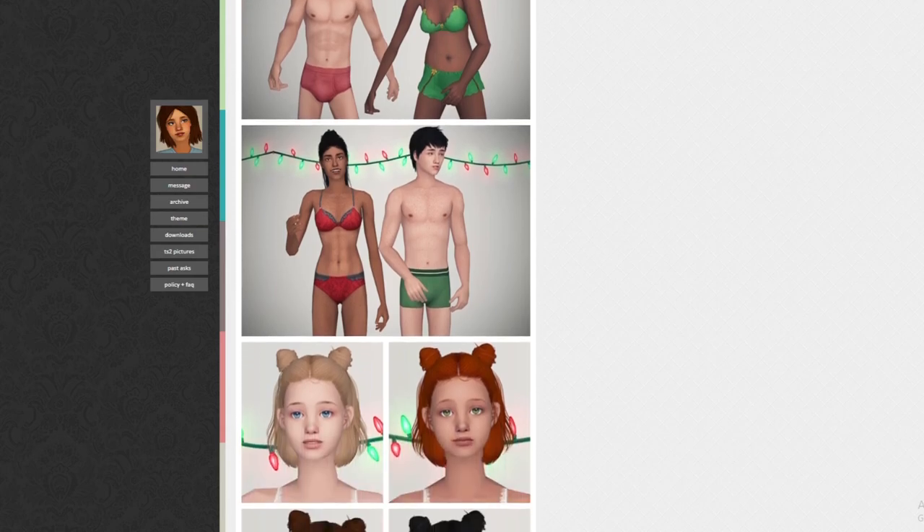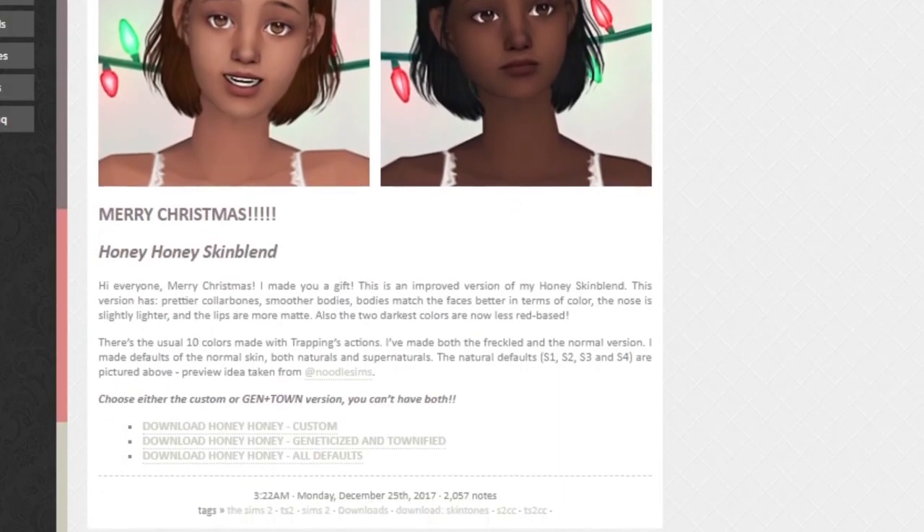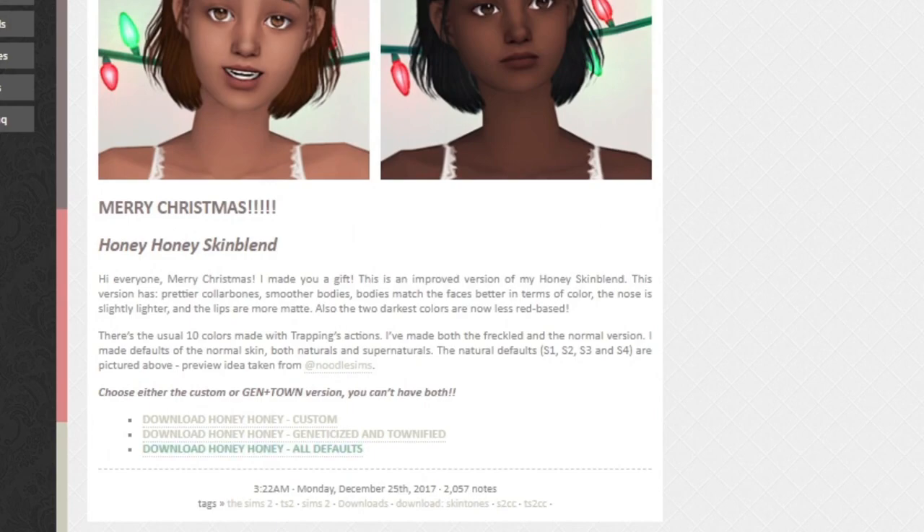There are lots of default replacement skins to choose from, but in my personal game I like to play with Maxismatch. I use the Honey Honey skin blend by Lilith Sims, which is the skin you will see me use in my Pleasant View series. When downloading any of these items, look for the link titled Default Replacement, Default, or All Defaults, as we are just replacing what is already in the game. The Honey Honey skin blend default replacement link can be found at the bottom of the listing.